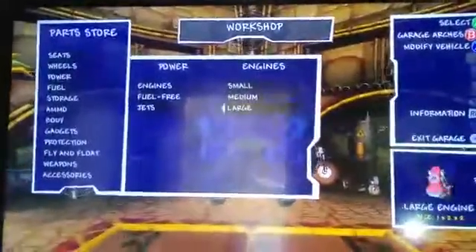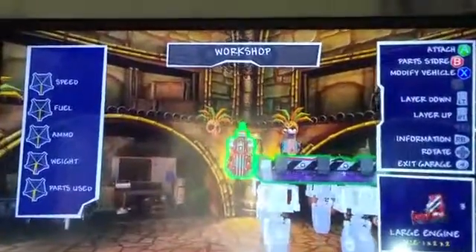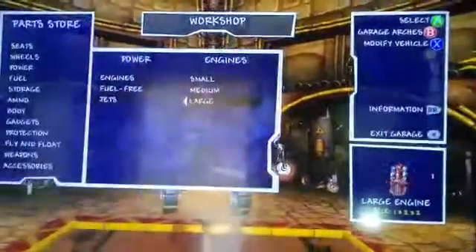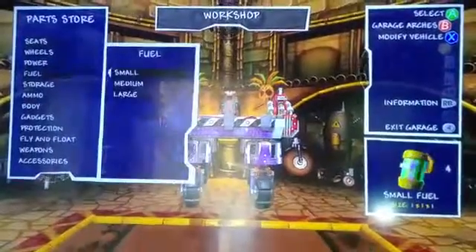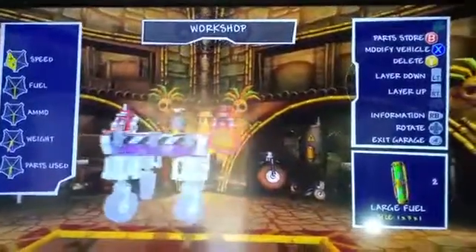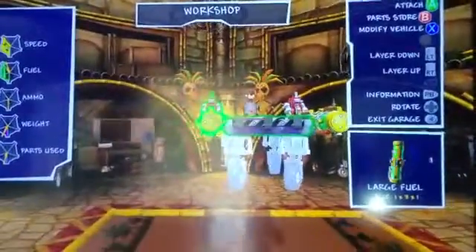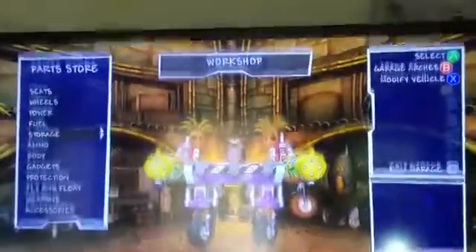We go to the power. You can unlock the large engine not at the beginning, but further in the game. Anyway, I'm gonna place it here. For fuel, you can get medium, large, or small — you start off with small, but I'm gonna put in large because it's a large engine.